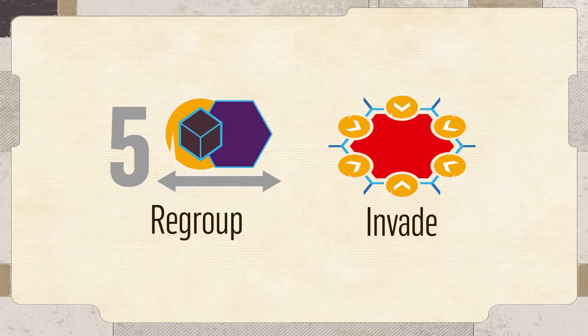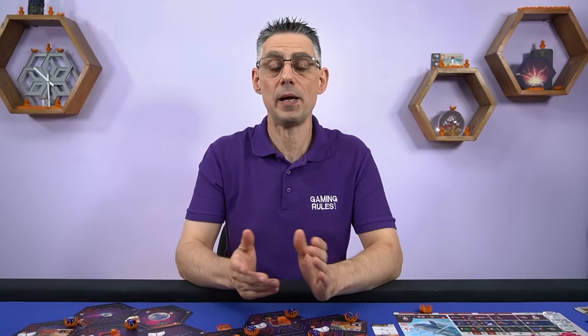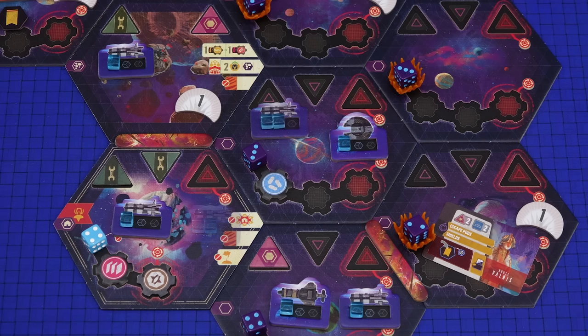There are two ways in the game in which you can move fleets around on the map: regroup and invade. When you regroup you make up to a total of five moves with each move being one fleet power from one sector to an adjacent sector — you must control both of those sectors. You can move the same fleet power more than once but you may not abandon a non-home sector when regrouping — you must leave behind at least one fleet power. Your home sector is special — you may leave that empty if you want to. For example with five moves you could split a fleet of three corvettes into a two and a one, moving to adjacent sectors.